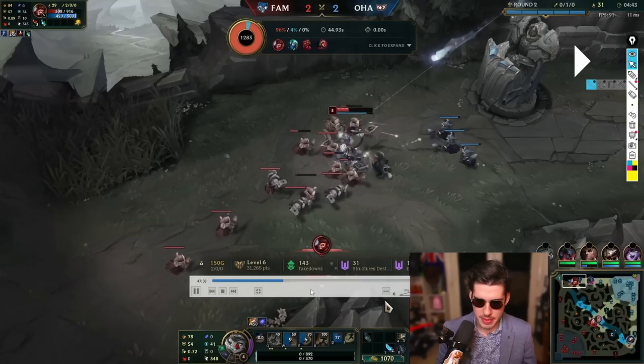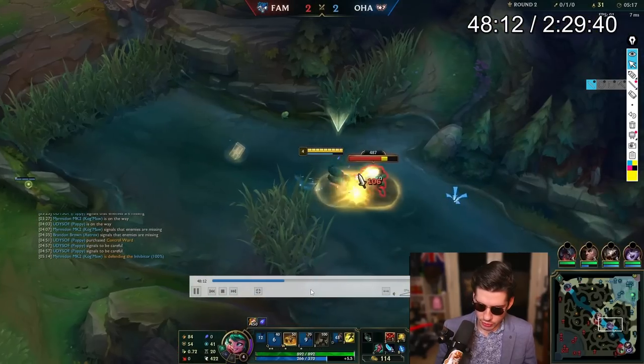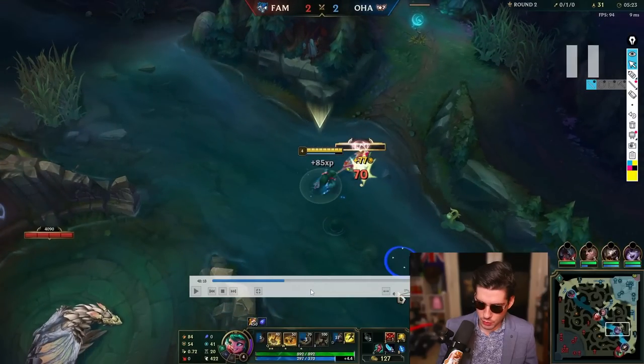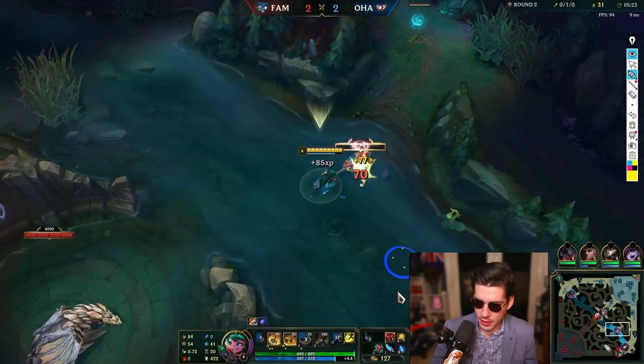We come back onto the map — this is the second clear, where we want to focus. Gromp — Scuttle was still there because I know Wukong didn't take it and I got top Scuttle. So Wukong has based. I can't deny him on Raptors or Krugs right now. So what I'm actually going to be doing is looking for the next camps — looking for the camps that are going to be respawning up here, and targeting those for my denial.